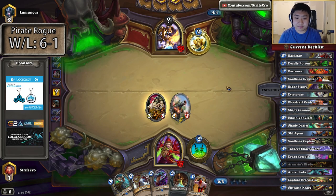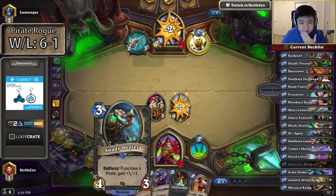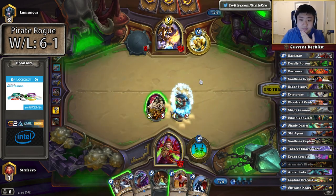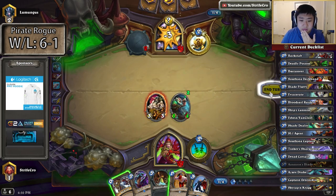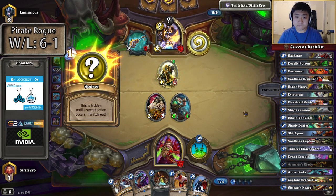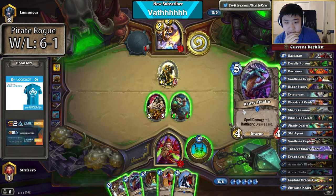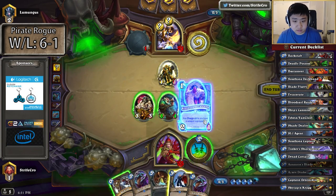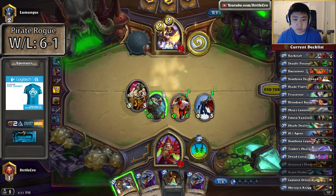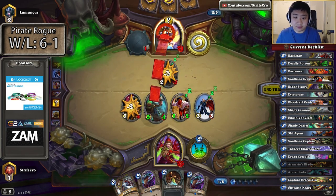Nice. If I missed, I would have to Backstab it. Then if it was Redemption, it would pretty much survive. What is he running? I'm going to kill that so if Noble Sacrifice and Avenge trigger together, I don't have to deal with Avenge.